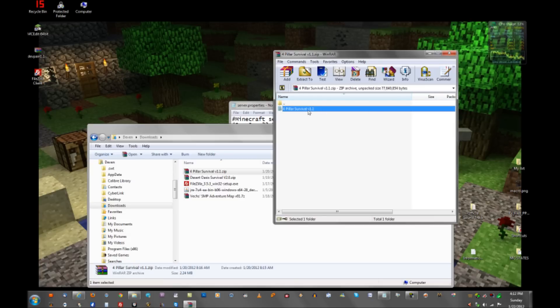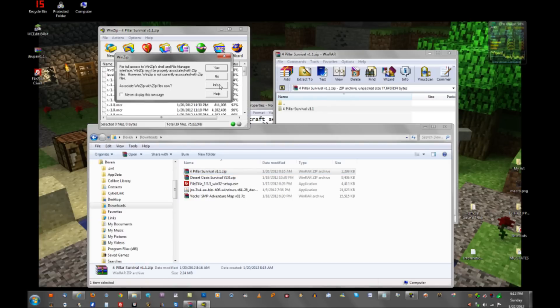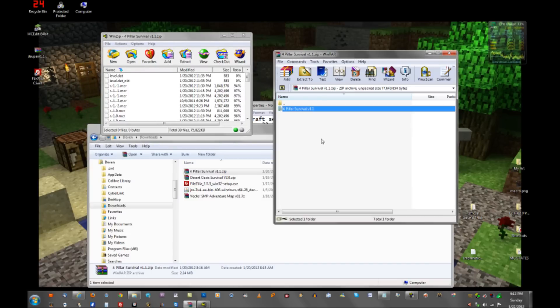This is what it looks like if you open it in WinRAR. If you open it in WinZip, it looks a little different — that's why I prefer WinRAR over WinZip. You may be able to show the folder name in WinZip too, but I prefer WinRAR. I don't really like WinZip.